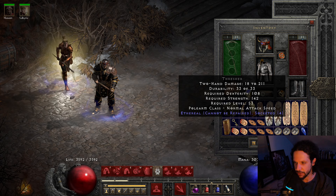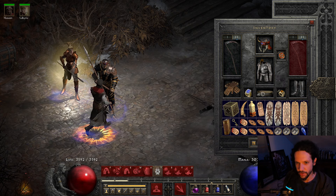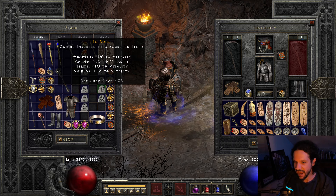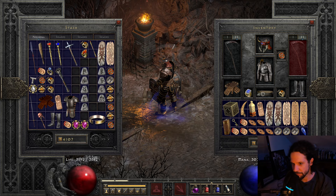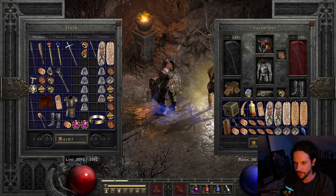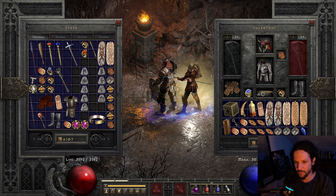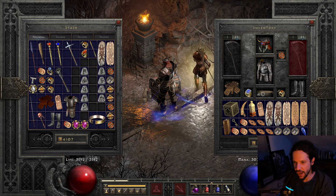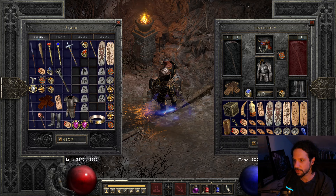So we've got an empty ethereal thresher with four sockets. The rune order is Cham, Sur, Io, Lo — y'all know what that is. I'm pretty excited to make this because it'll be a big damage buff for melee attackers and minions. That's the Pride runeword. Just double checking: Cham, Sur, Io, Lo. Remember, this can roll 16 to 20 concentration aura. Let's do it.